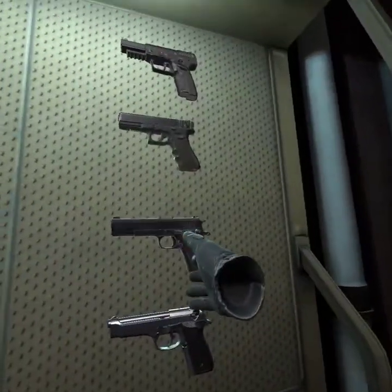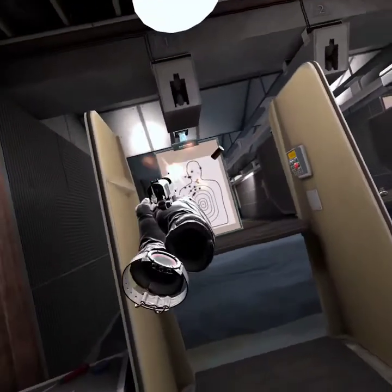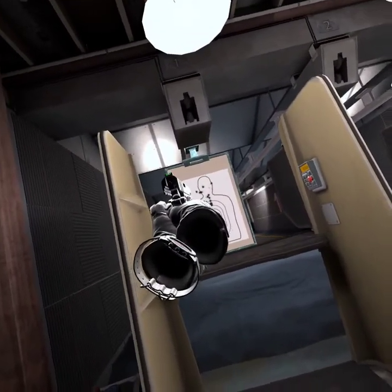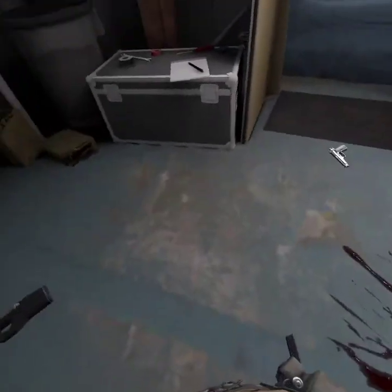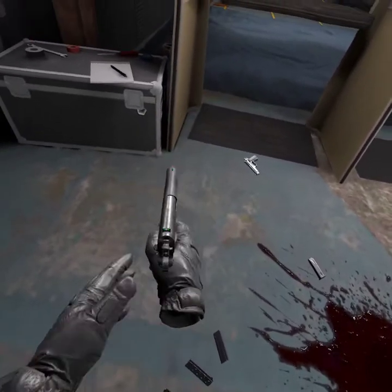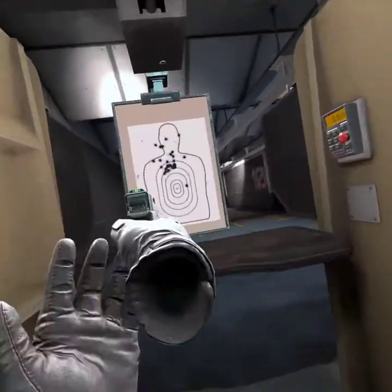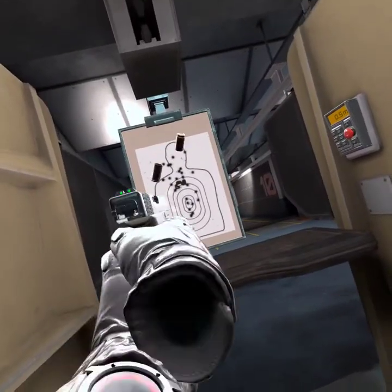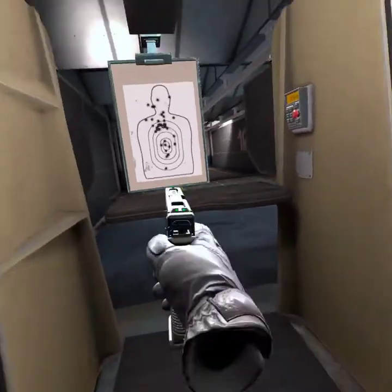Next we got these two pistols. This pistol, press B to take it out. You press B then you either do that, or if it's on burst this one it's a three-burst. Or if you press B, put it in, and you press A, it's a single shot.